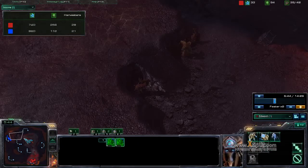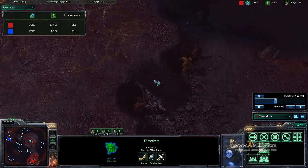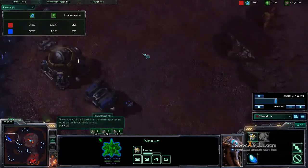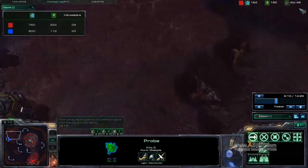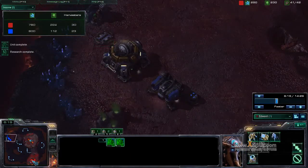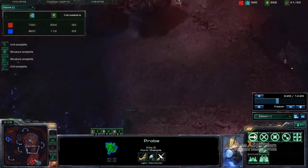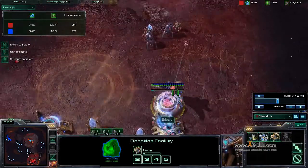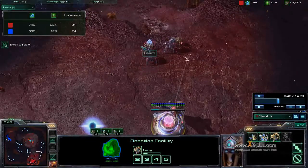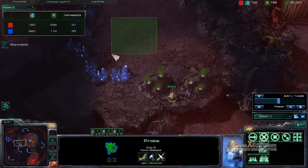I send my probe in to scout. I see two marauders, one marine. This is interesting — usually by now a Terran player going for a bio ball should have more army than that. So it's either he's doing some sort of weird tech — which I think is unlikely since he didn't get the refinery that early — or maybe he's going for a fast expansion. I don't quite feel safe. I'm sending another probe over to the expansion location so I know when he gets it. I'm getting out an immortal.